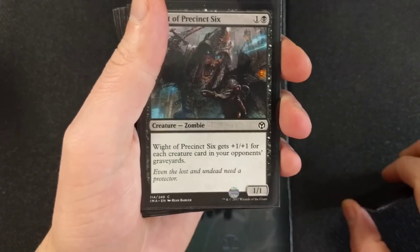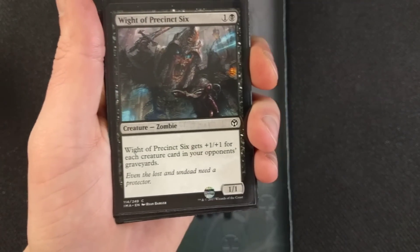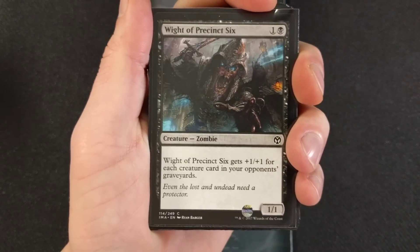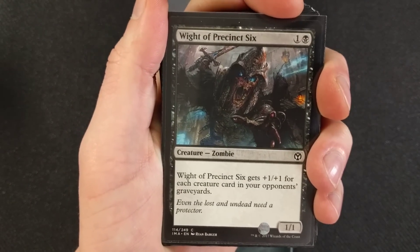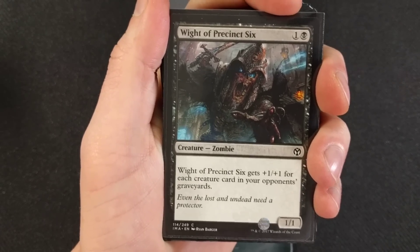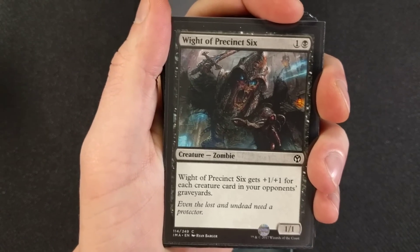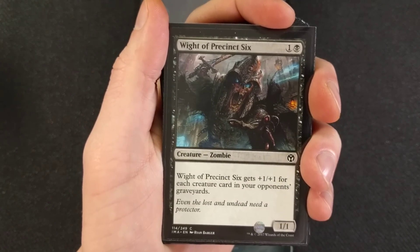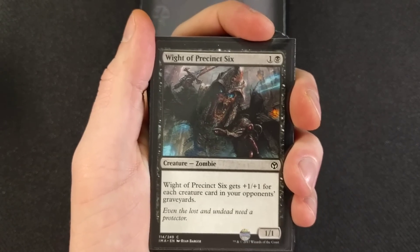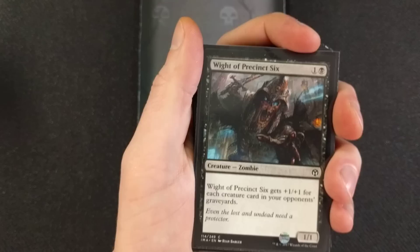We have four Mirror Retrievers. Wight of Precinct Six — it is two mana to bring out, it's a zombie. Wight of Precinct Six gets +1/+1 for each creature card in your opponent's graveyards. It is a 1/1. Since we're running mill, why not throw this in there? Remember, we are budget — this is a strict Baller on a Budget deck, so you're going to see the cheapest cards put to the best use.